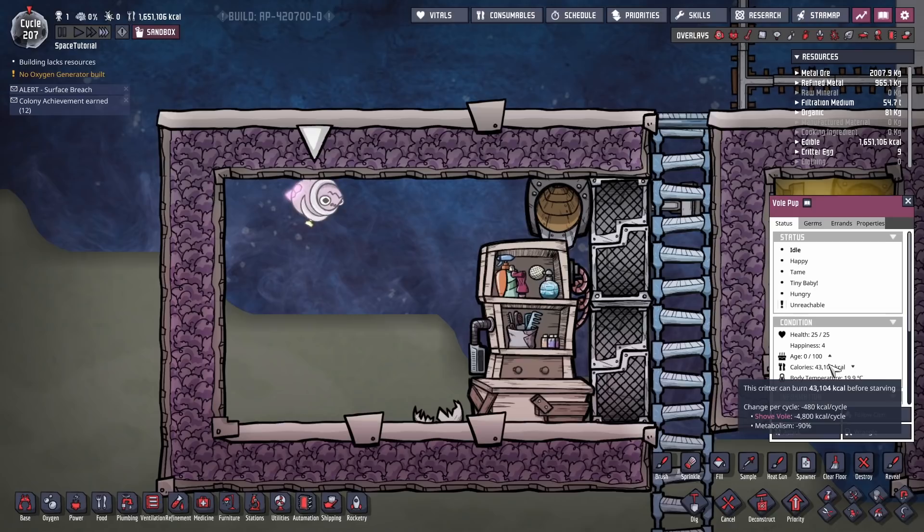However, there's nothing we can do with it for the first five cycles. For the first five cycles it's a tiny baby — it cannot be groomed, nothing can be done with it. You'll notice on its metabolism there it's minus 90% because it's an ungroomed baby.